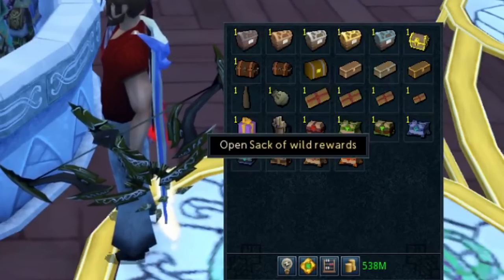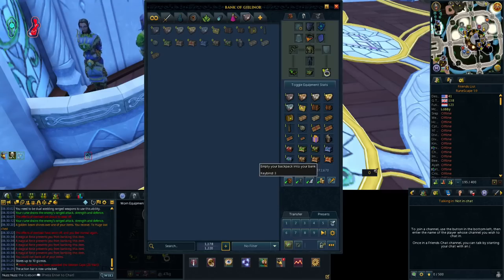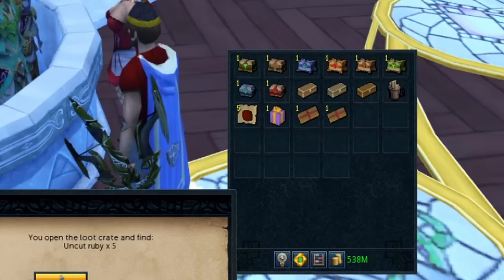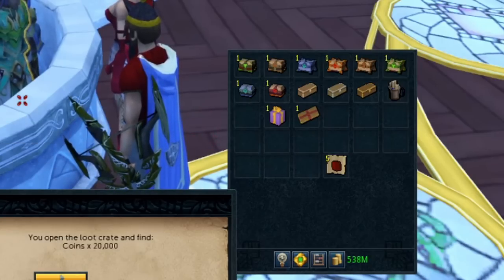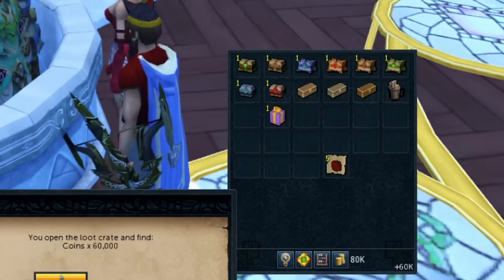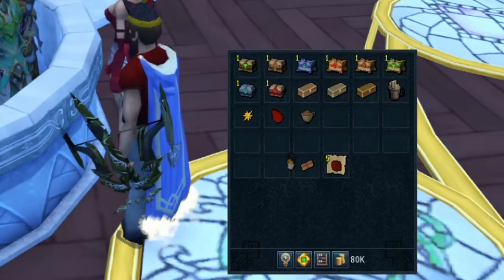It's the moment you've been waiting for — we're about to open all of these chests. Make sure you subscribe for more content just like this. We have the mimic chests first: one slayer VIP ticket, five rubies, then the large loot chest gave 20,000 coins, and the huge loot chest gave 60k coins. Then I opened the Premier Club mystery box — just a bunch of stuff, a cash bag and a lamp.